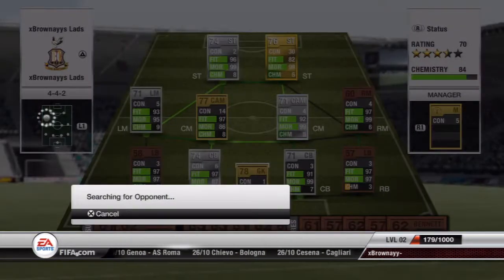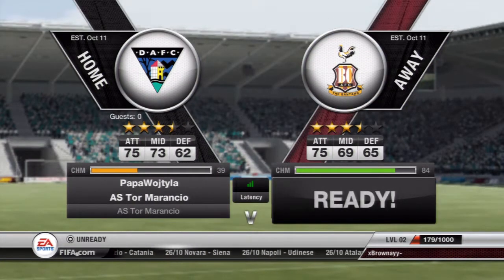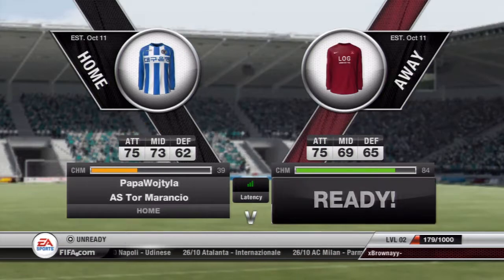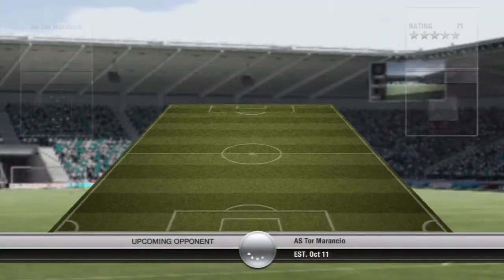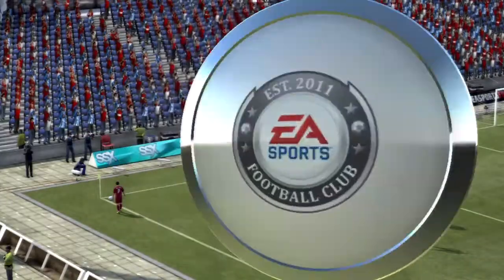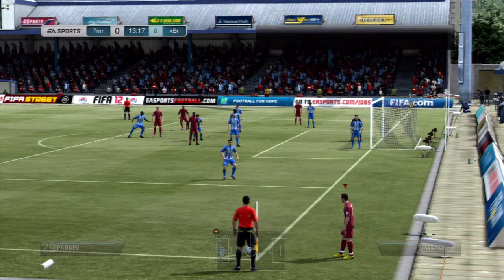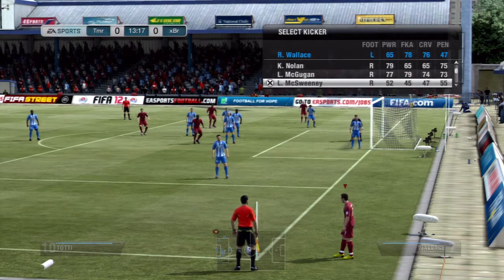So just sorting out the team — this is how the team looks now. We go straight back into another game without buying anyone, and we go against a guy who's got another low chemistry, which is what we like to see again. He's got an alright team: a few gold players, a Pandev, a Silver, and a Yuri Zhirkov. Nothing special though — all bronze defence and bronze goalkeeper. So this shouldn't be too bad.